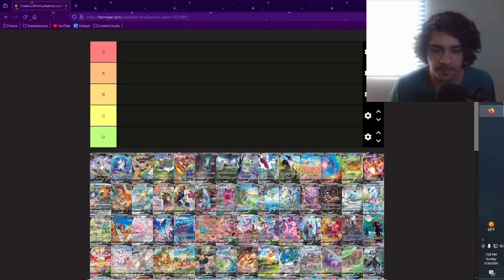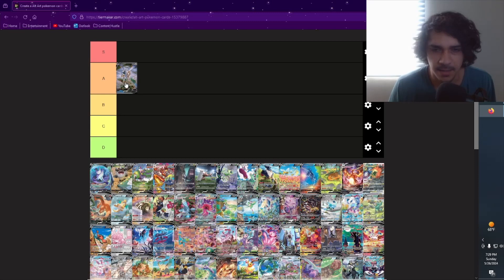First we got Arceus V — however you want to say it. This is a pretty beautiful card. There's actually a lot of symmetry involved in the background, like with the trees and the mountains and stuff. It's pretty beautiful. I'm gonna put it as A. I think that's a pretty fair ranking.